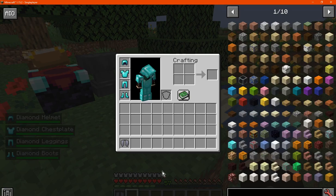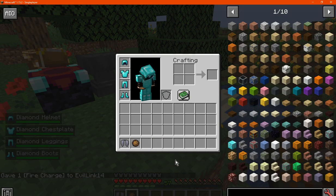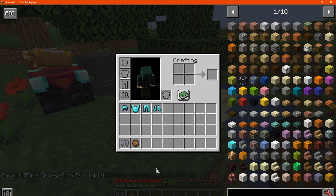If we do take some damage, we can see how much it displays the armor durability, and you can see if you're going to take it off, it removes the display.